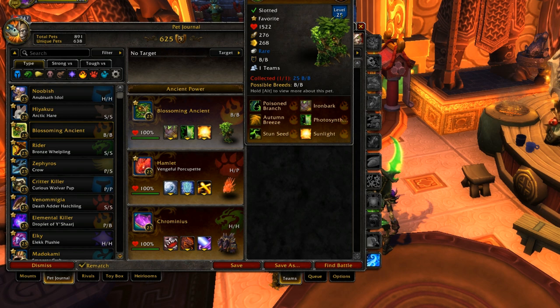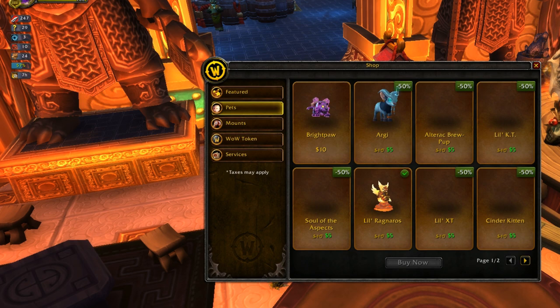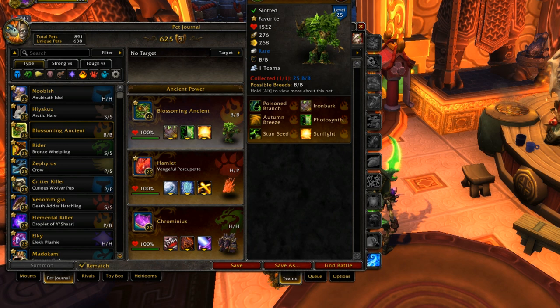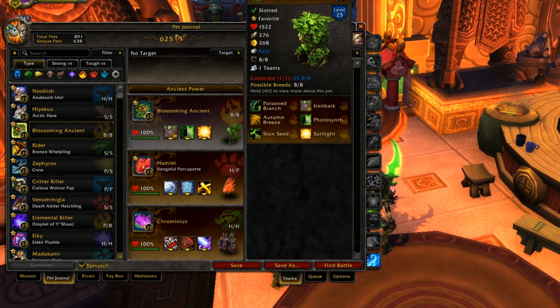Today's pet spotlight is on the Blossoming Ancient. With the pet store currently at 50% off for select pets, I grabbed the two best ones — the Blossoming Ancient and Little Ragnaros. To get the Blossoming Ancient, just spend $10 with Blizzard, or five bucks right now since it's on sale.